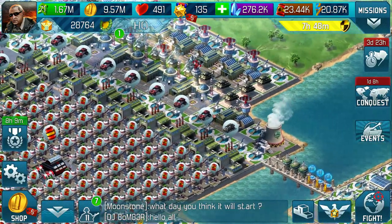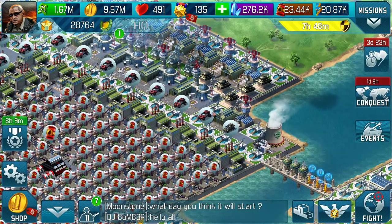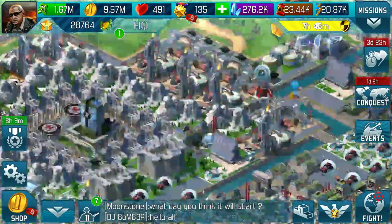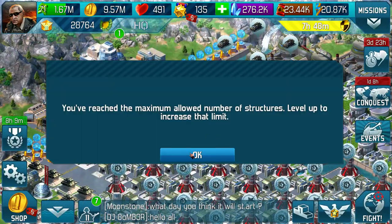You can place offensive and defensive structures on your base from the shop, as long as you've got enough energy. The downside of placing those boosters up is that if you do it too early, you'll get the warning that you've got the maximum number of structures and you need to level up.